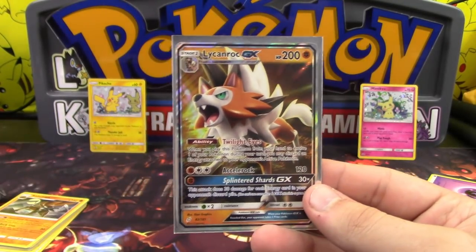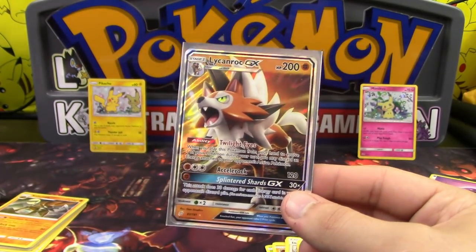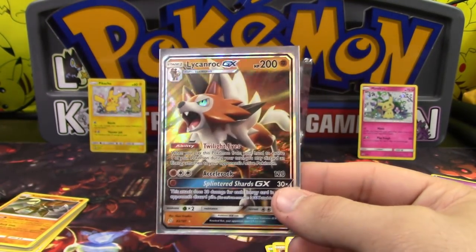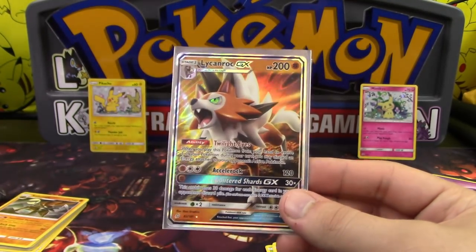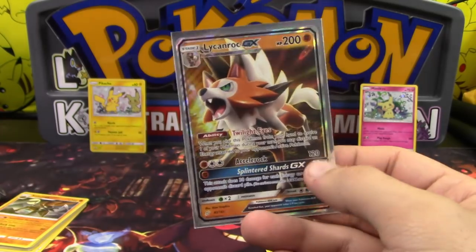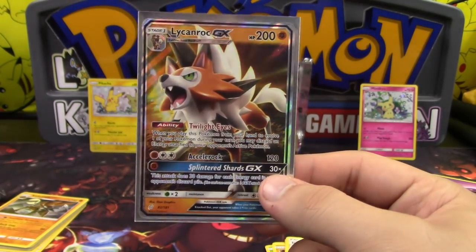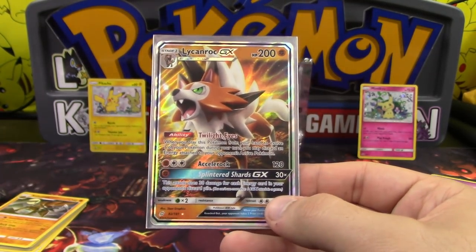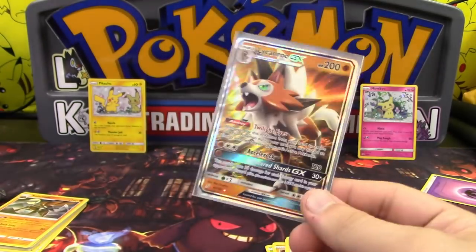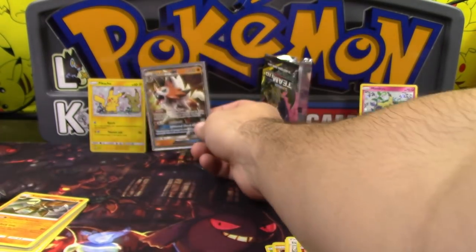I love the Twilight version — it looks so nice. Its ability is not bad either; it's kind of like Bloodthirsty Eyes, but instead of acting as a Guzma, it essentially acts like a Crushing Hammer that you don't have to flip for — you just get rid of any energy on your opponent's active. It's not bad. Accelrock is... I mean, at least we have ways to boost up that damage, so it's not terrible. And the GX move, Splintered Shards, does 30 for each energy in your opponent's discard — it works with the ability. It's better than the regular Midday one, I'll say that much.